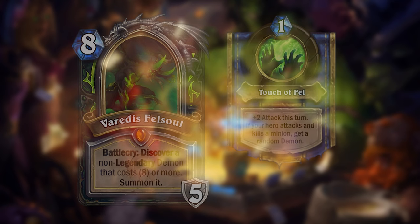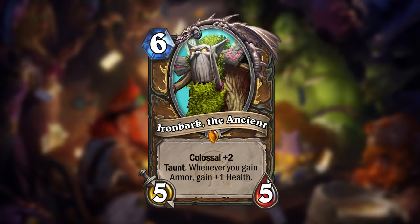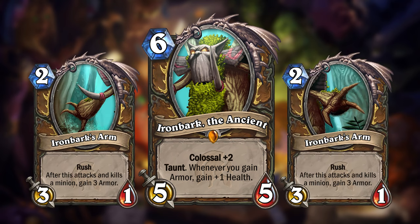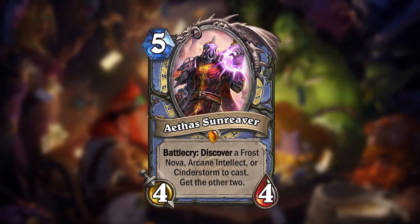Another thing that's always great to get in Arena are the Colossal Minions, but I think we can all agree that the one for Druid really sucks. So the legendary I made for Druid would be a new Colossal Minion. Ironbark the Ancient is a 6-mana 5/5 with Colossal +2 and Taunt, and will also gain +1 health whenever you gain armor. His appendages are Ironbark's Arms, which are 3/1 minions with Rush that give you 3 armor after they attack and kill a minion. Hunter gets Fenris' Wolf Brother — a 7-mana 5/4 minion that's an homage to my recent Hunter Overhaul. For Mage, I made Aether's Sunreaver.